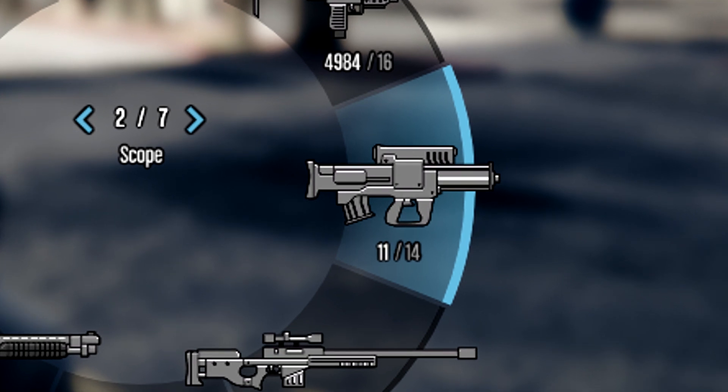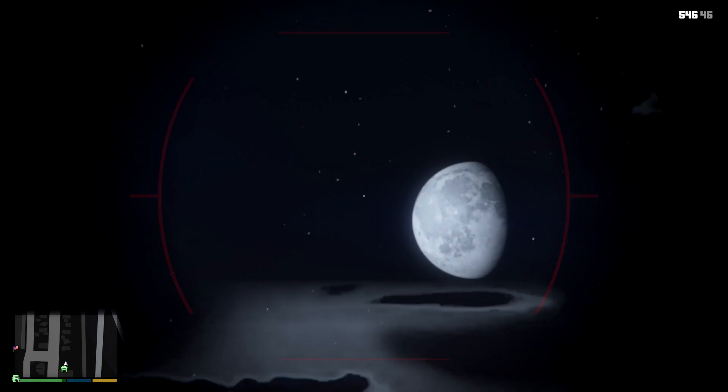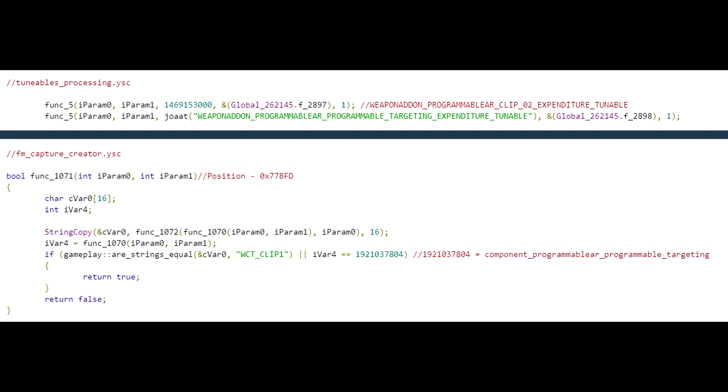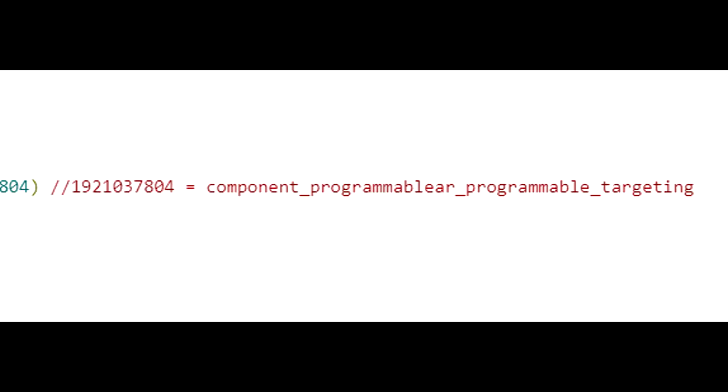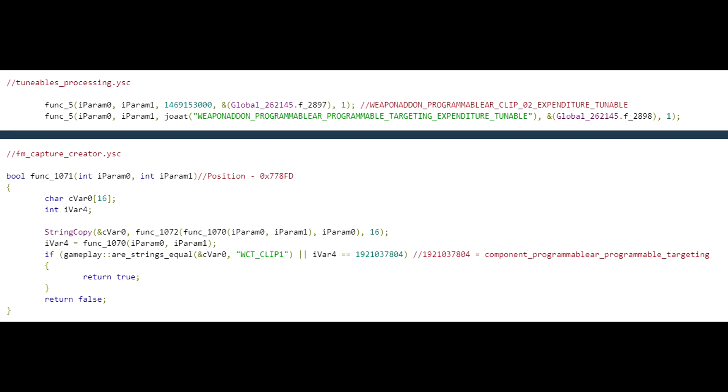So it's not actually in the same slot as the RPG and other explosives - it's actually considered an assault rifle, which makes sense considering its name is Programmable Assault Rifle, even though it does shoot explosive bullets. According to the game files, there are two attachments for it: it has an extended clip - you can see it says clip two, expenditure tunable - and then there's also a programmable targeting system. So I would imagine it just shoots normally, but you can get a targeting system as an add-on.